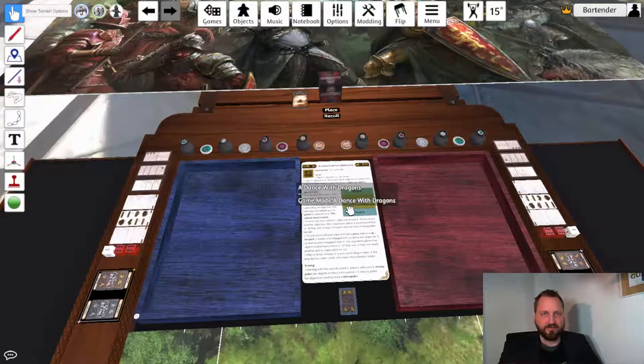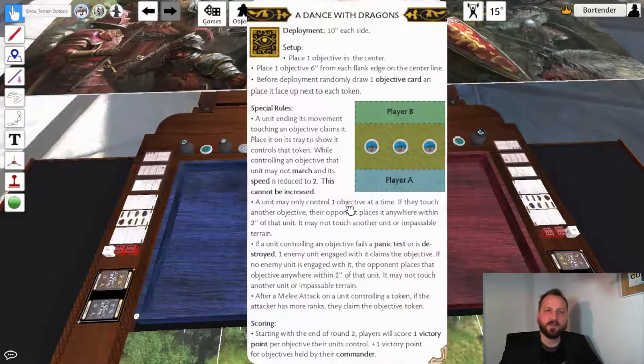If you need a refresher of how the game mode plays, you can hover over the card, press Alt on your keyboard, and it'll bring up a big version of it. Keep in mind that the text on this card is abbreviated, so if there's any discrepancy between what the card says and what the rulebook says, the rulebook is correct.